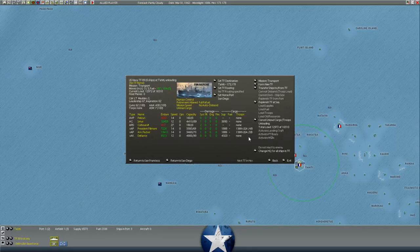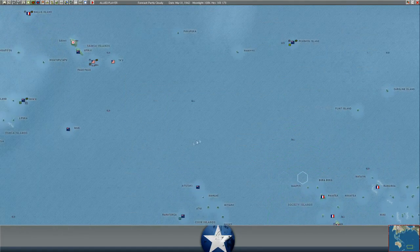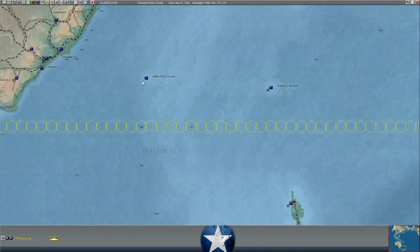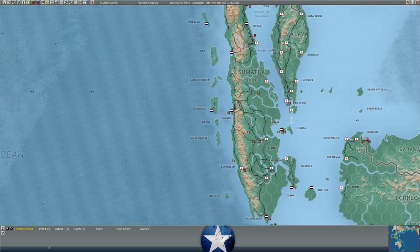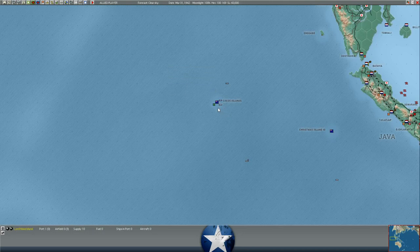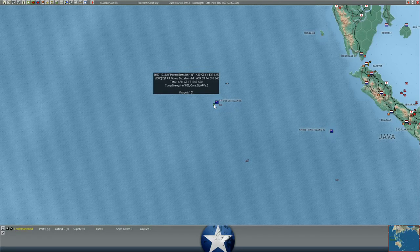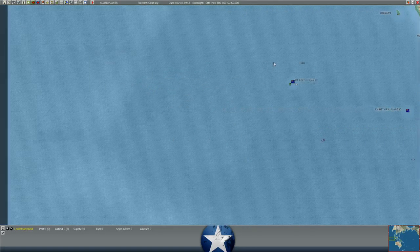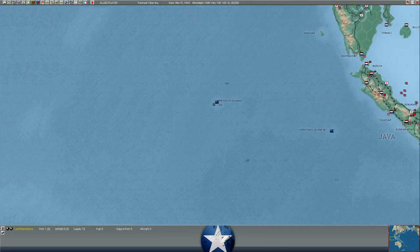I've also got a base force unit headed to Tahiti, which I was going to unload there to try and build Tahiti up a little bit as a transit hub. We've also got about 3,100 troops on their way to the Cocos Islands - a combat engineer regiment, field artillery battalion, base force, and another field artillery battalion. We have landed troops on the Cocos Islands with two Australian infantry battalions, just to make sure that the Japanese can't use it as an airbase to cut the supply link between India and Australia.